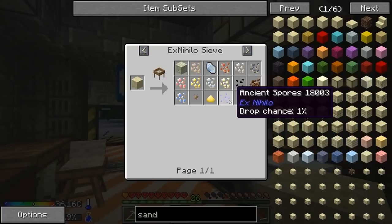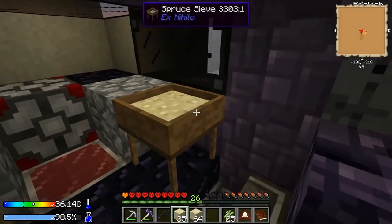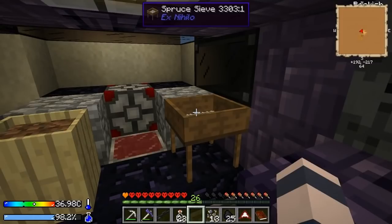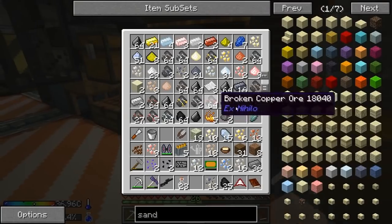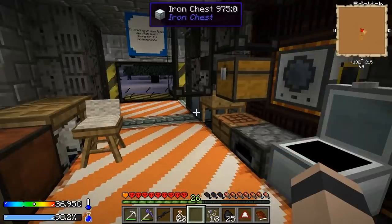I made 100 sand blocks — there's a one percent chance so I'm going to get it for sure, right? I sifted 100 sand and I didn't get not one — actually I got two ancient spores, two cactus seeds, cocoa beans, and some ores — limestone. That's pretty cool.